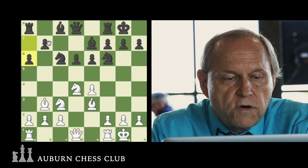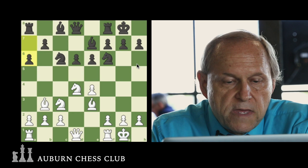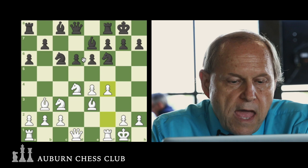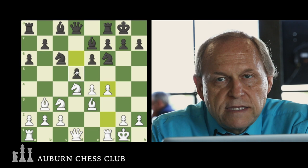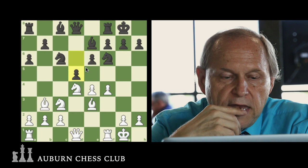Black plays A6, getting ready to expand on the Queen side, but he's probably going to have to either protect the Knight first, because we've got pressure there, or trade Knights first and then play B5. White plays F4, and then Black plays D5. Now there is a rule when you're playing the Sicilian as Black: if you can get D5 in without any serious weakness or disadvantage, then Black usually equalizes.